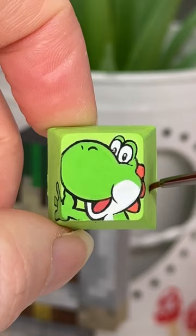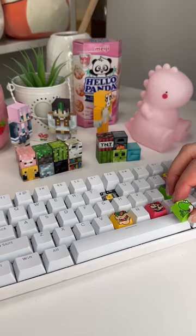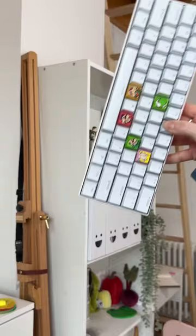As you can see, I went ahead and painted Yoshi and I did a green background and once I was done, I added my trusty dusty mod podge to the top and I added it back to the keyboard and I love it. Who do you guys think we should paint next?